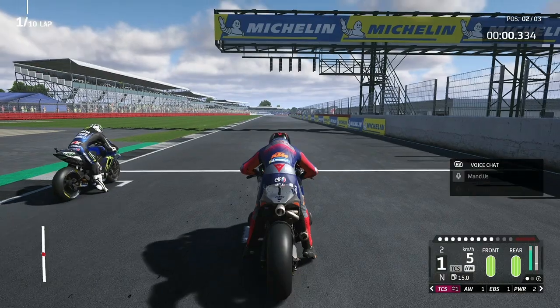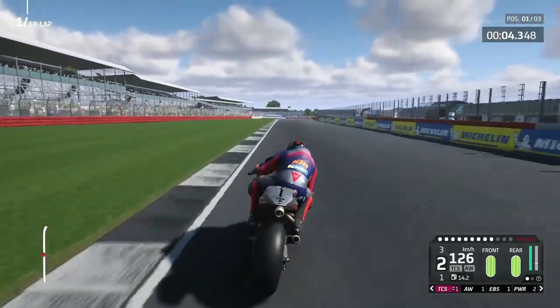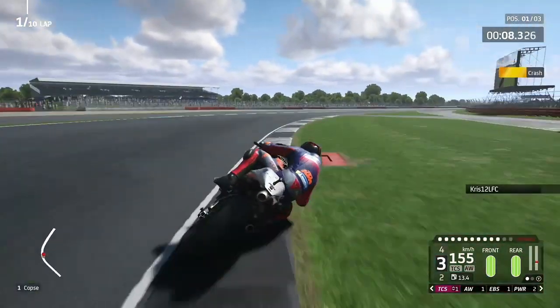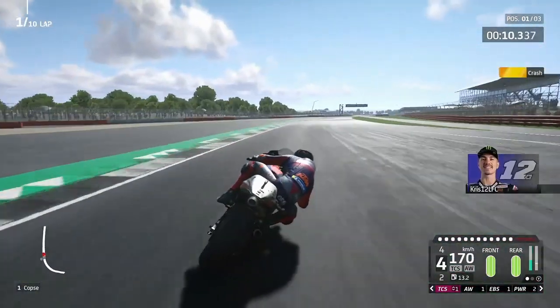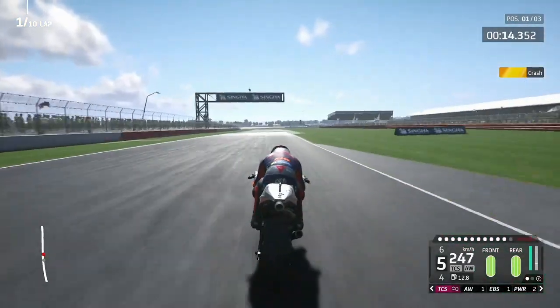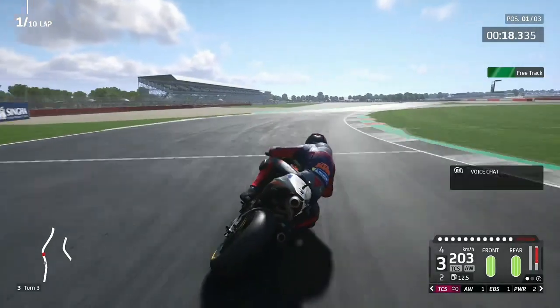5 red lights and away we go — the Silverstone Grand Prix with MotoGP! We get a much better start than Chris heading into, I think this is Copse corner, turn 1. Chris is on the deck — we saw a huge high-side at turn 1. That could be race over for him, which might be crucial for the world championship.